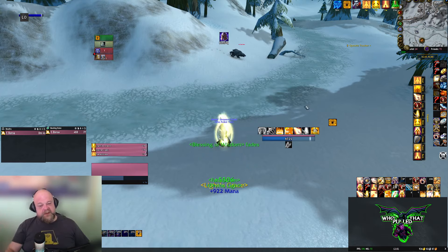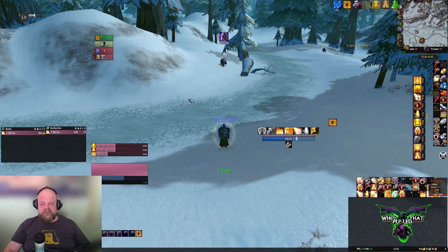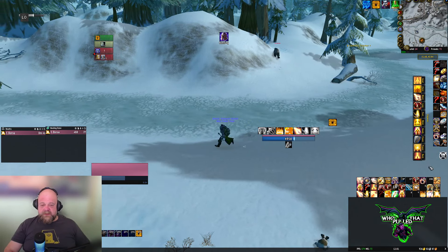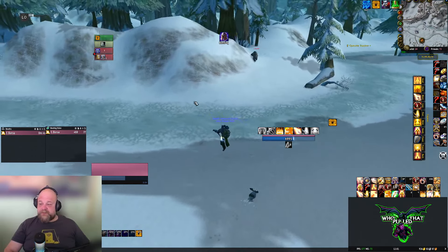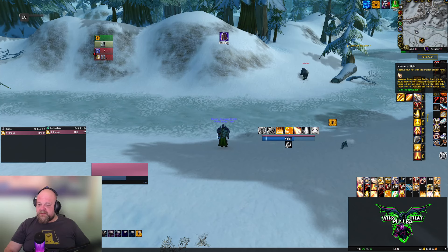You can do this before the fight — pop Divine Light on pull on the tanks. If you have one tank, and the other tank has Beacon of Light, that tank will gain the shield too. I'll try to find some Molten Core fight footage to show you that.